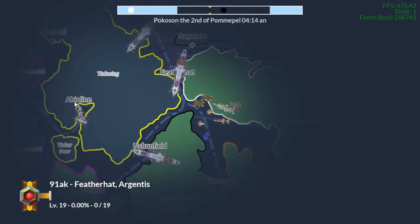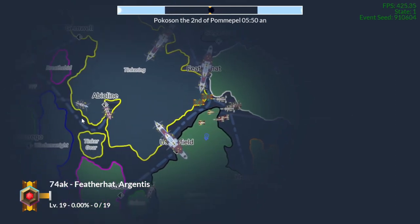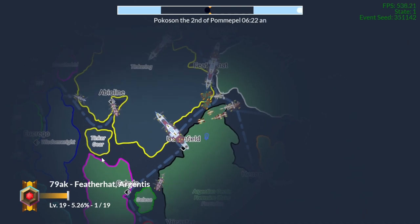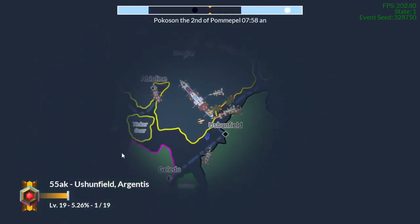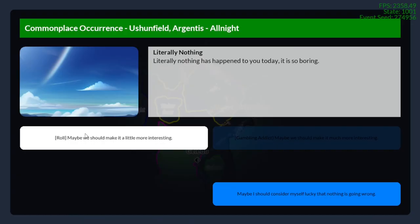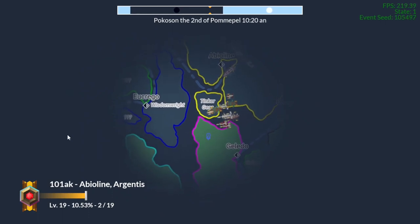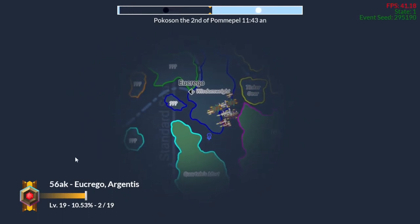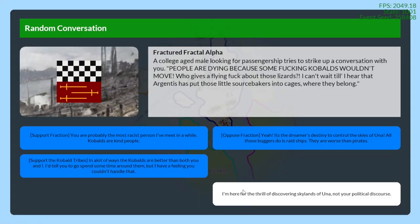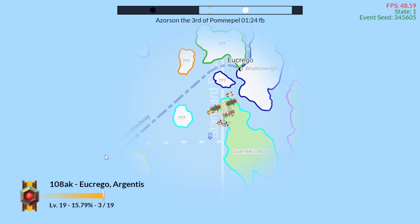I'm going to take a little journey across Una and show you that the ships change depending on their location in the overworld. I'm going to fly toward Cooper Cow, so we're going to go over there and see what ships we find along the way, and I'll explain why they are there.